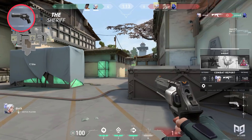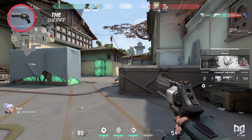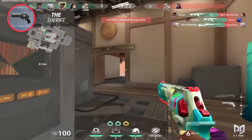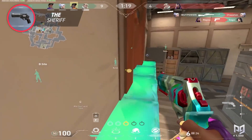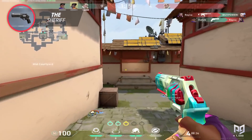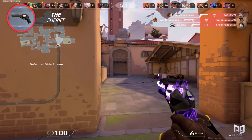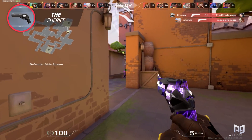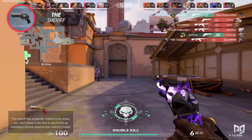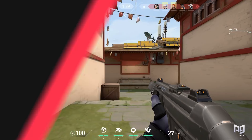You absolutely need to be going for those headshots, and if you're having trouble, this is where you'd want to give some of the alternatives a shot. Stay on your toes — unlike an automatic weapon, you have the comfort of taking a quick shot and repositioning. Try and take a shot, strafe, take a shot, rinse and repeat. Remember, the Sheriff has a specific rhythm to its shots. You can't shoot it too fast or you'll end up painting a picture around your enemy's body.